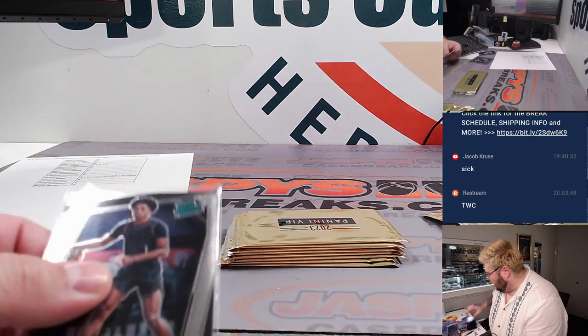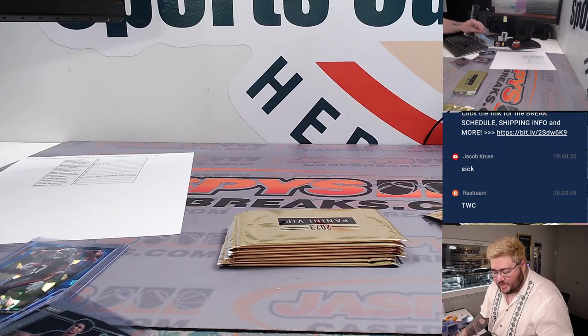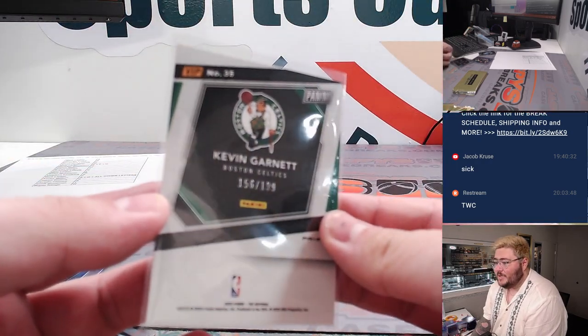Him and his twin Asar — two top-five picks in this past NBA draft. The Kevin Garnett red cracked ice, 156 out of 199.